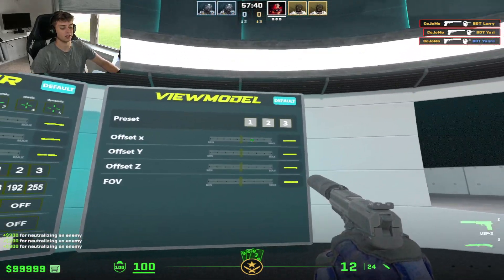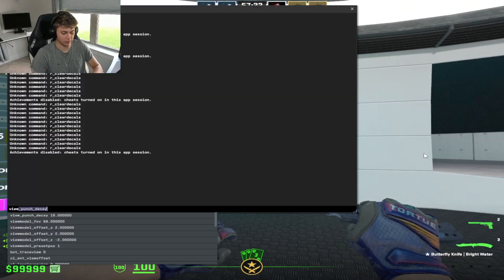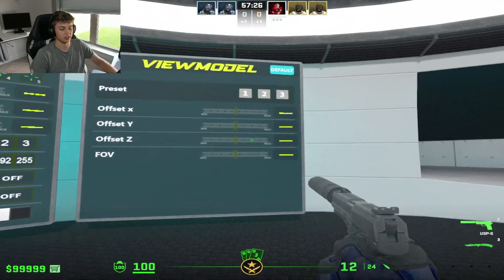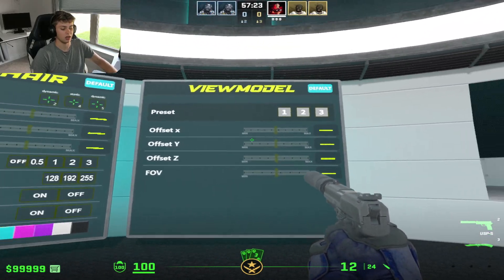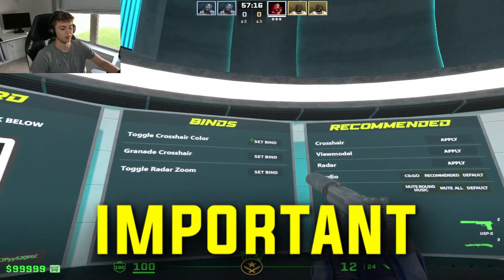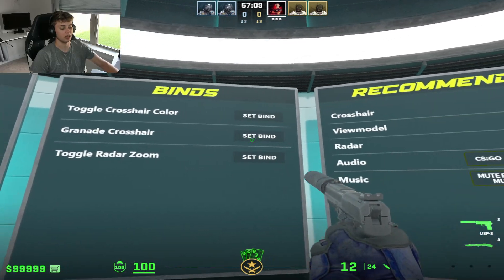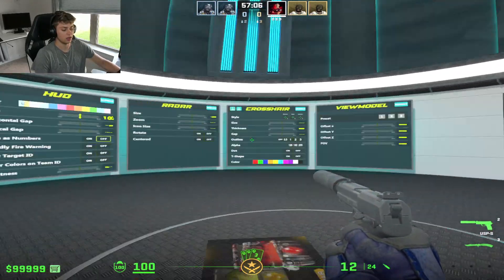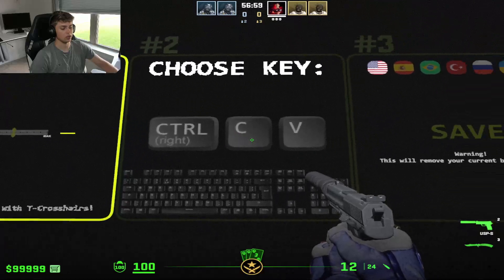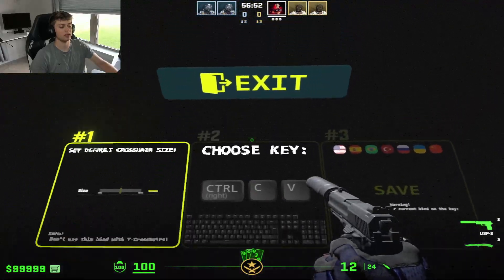Another very useful thing is your view model. If you're curious about view model settings, it's very simple — I'd recommend learning this stuff. View model settings let you adjust FOV offset and XYZ position, which changes the position of where things appear on screen. Shoot around and mess with that. The most important part of this map though is the recommended tab and the bind tab. The grenade crosshair bind — where you can pull up a special crosshair for throwing grenades — is so useful. The only downside of this map is that it only allows you to use certain keys for binds, which can be a bit of a headache.